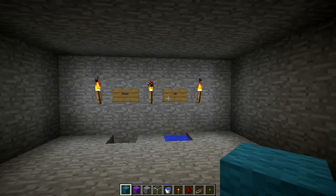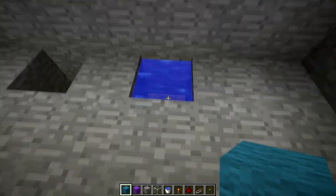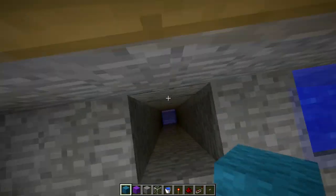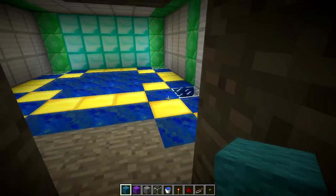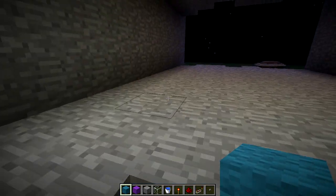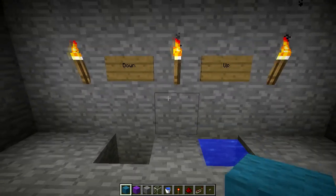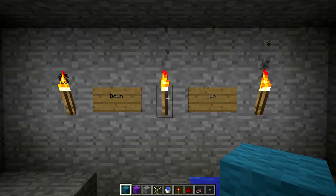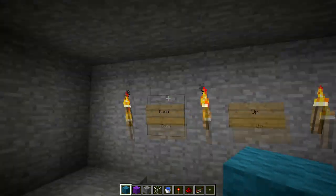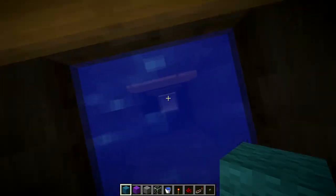So this is my favorite method of vertical travel. It's a drop shaft and a water ladder. To go down, you go down the drop shaft — there's a water source at the bottom. To go up, you use the water ladder which has source blocks every second block. Now the problem with this method is that you need two shafts: one to go down, one to go up. You can go down the water ladder way but it is too slow.